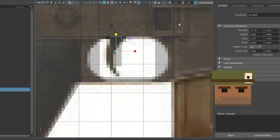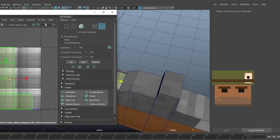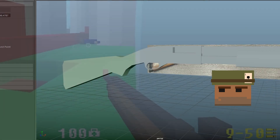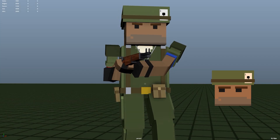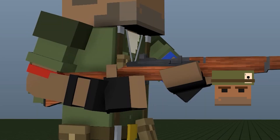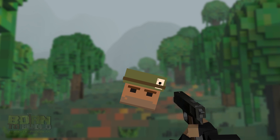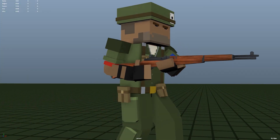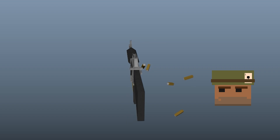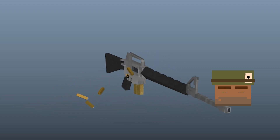Working together on figuring out the rules for our style made things very interesting for me. Each completed weapon model had about 1 or 2 models that were completely scrapped, especially in the beginning, because we knew from the get-go that we didn't want the extremely blocky look of Ace of Spades or Minecraft, especially when it comes to the hands. A lot of effort went into figuring out how the Grunt's hands would look, because his hands are what you'll see most of the time when you play the game. We had to make sure you could animate them in different positions to allow for more complicated reload animations while still retaining that blocky look.